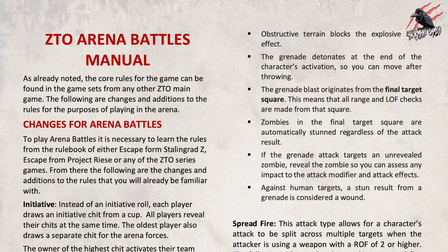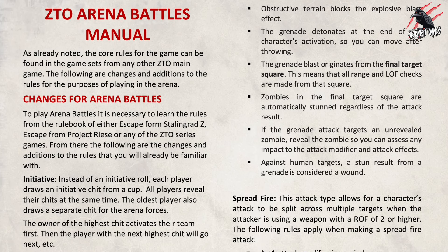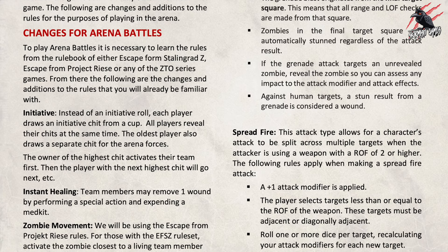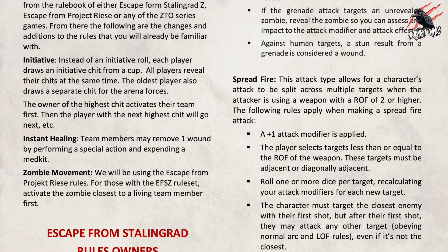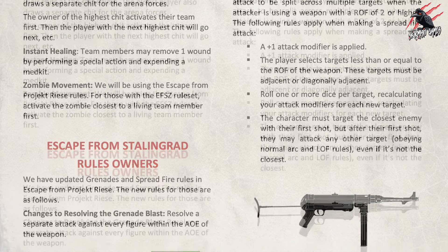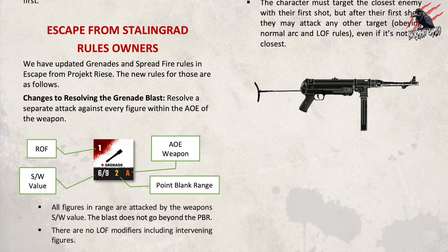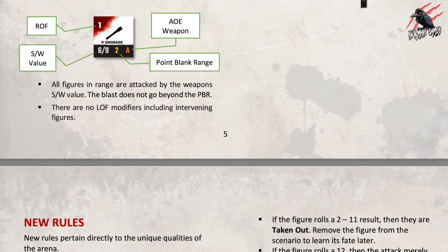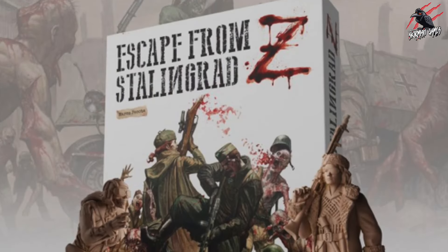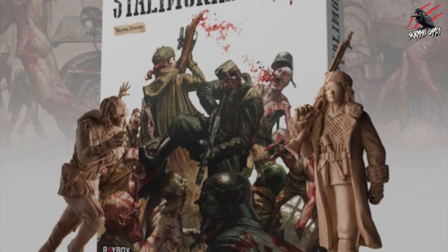As we're going into more of a player versus player skirmish, there are some changes specific to Arena Battles. In particular, there are changes to initiative, instant healing through actions, and zombie movement. The grenade rules were updated in Escape from Project Reza, and we're going to be using those updated rules in this game — so if you're coming from Stalingrad Z, it's important to note that those have changed.